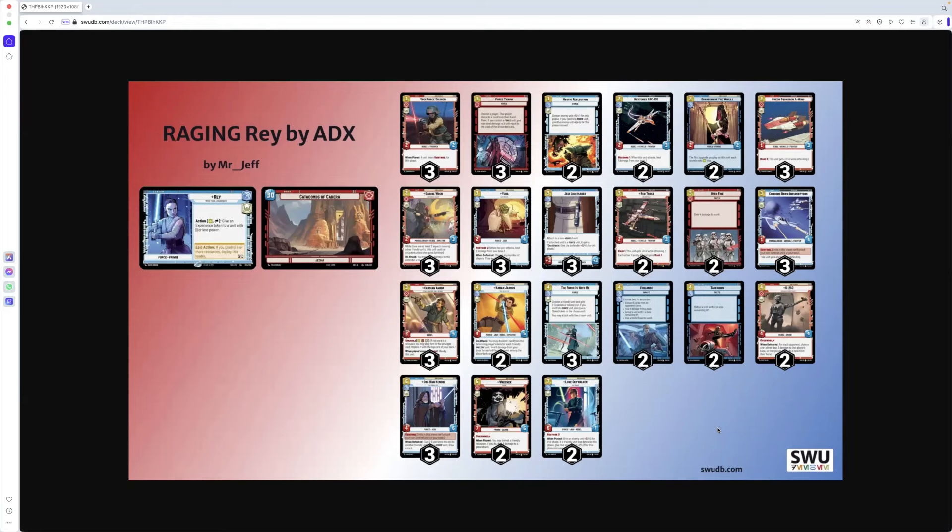Two copies of Luke Skywalker — legendary, no chance, straight over budget, Luke you're out. Wrecker: six for a seven/six with Overwhelm. When played, you may defeat a friendly resource; if you do, deal five damage to a ground unit. Wrecker is brilliant, which means he's also a bit pricey because he's rare, so I don't think Wrecker's going to stay in, which is a shame because he's awesome.